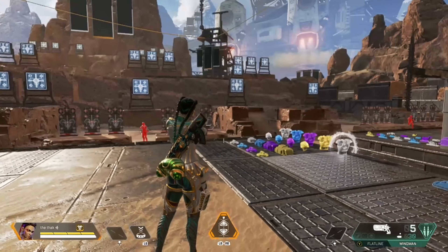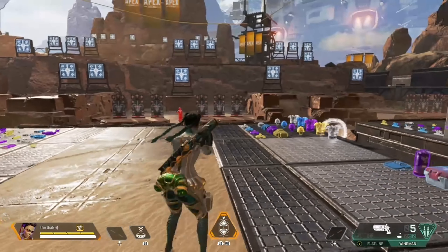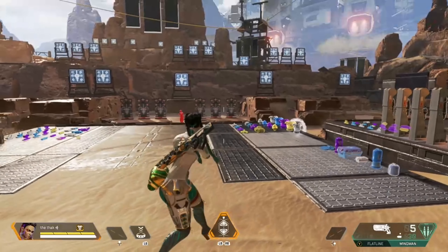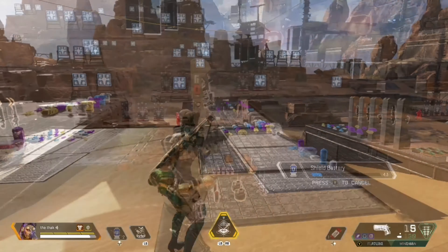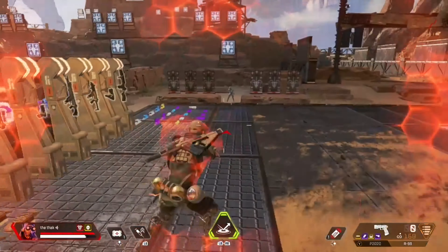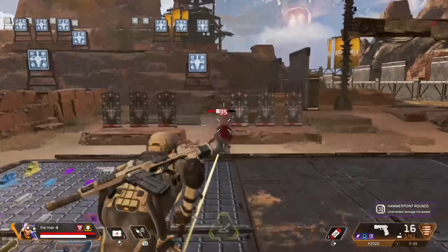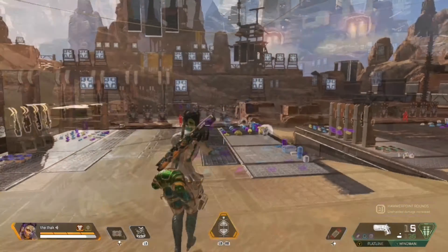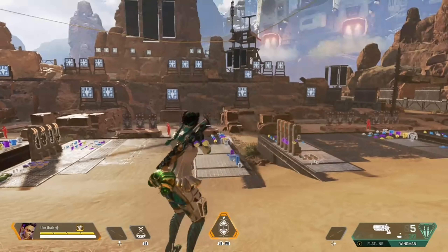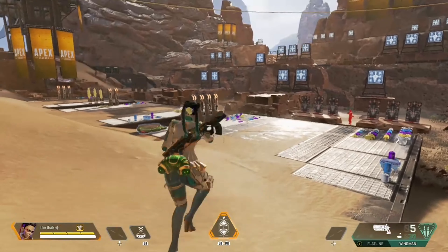Hi friends, welcome. So today I'm going to show you how to activate the third-person view in Apex Legends Season 5. It's actually quite a fun feature that will help you mix up your Apex experience, and you can also combine it with the activated dummies or bots. I'll post a link to my tutorial on how to activate the dummies in the description below. It's also quite useful for practicing and actually seeing your character's movement as you practice.